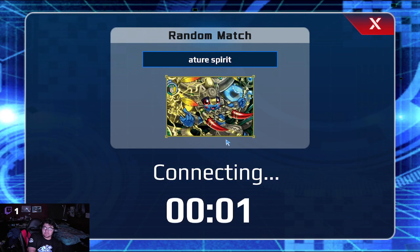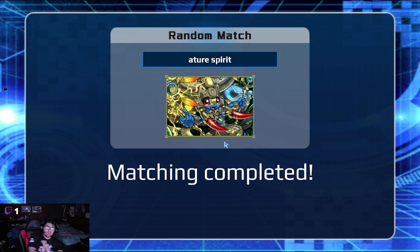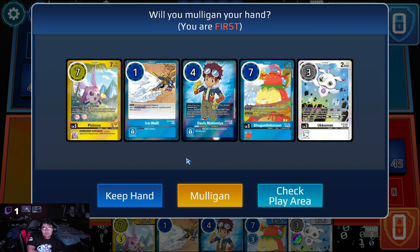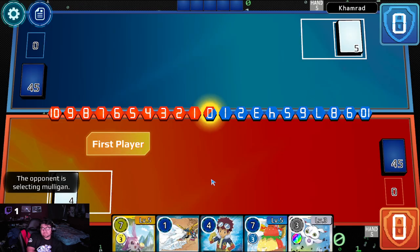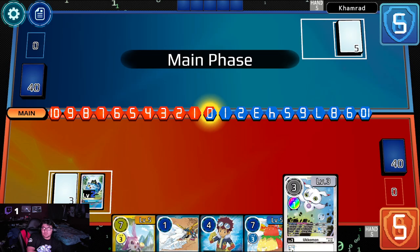Let's do one more. Hopefully we don't fight against Misa. If it takes a minute to find somebody, I'll just end the video here. Just perfect — speak of the devil. We're playing against Kamrad. No rookie, no four, but we do have this. We're first — we'll keep it. We're going to hatch and put him to one, which is very cool. We need a regular rookie and a four.